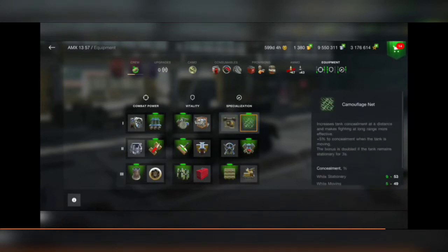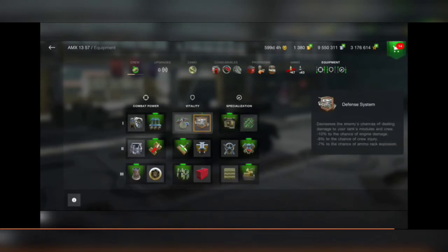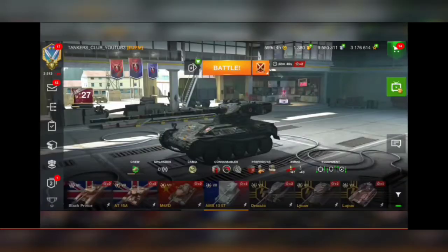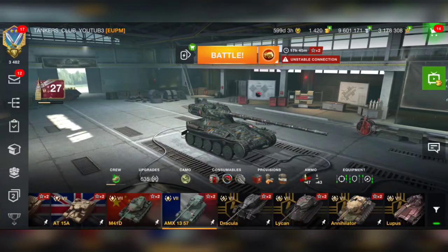Now let's take the equipment. I think it's better to take improved optics rather than high-end consumables. Defense system is better too. I'm not going to use the ram build anymore — let's take enhanced armor to get at least a little bit better armor. So yeah, for me it was already worth it to open those lock boxes and get the keys.